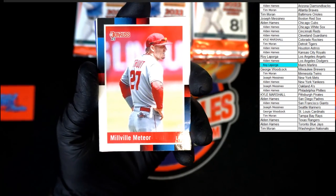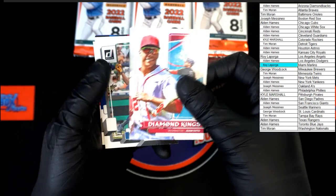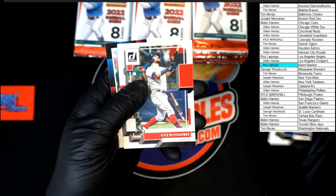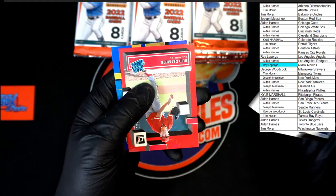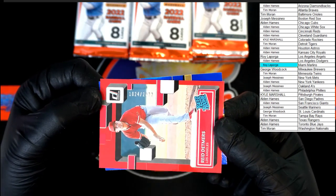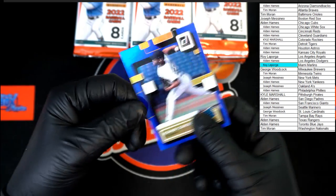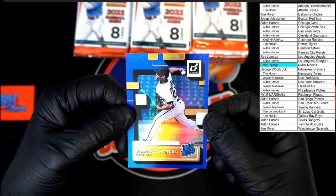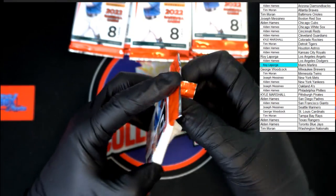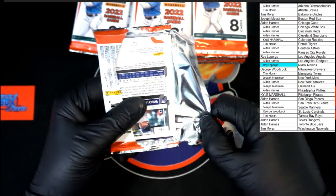Trout nickname — Millville Meteor. O'Neill Cruz rated rookie, Juan Soto Diamond King, Candelario, Schwarber, Belt, Detmers red, 1024 of 2022. And Roncy Contreras rated rookie hollow blue. That one wasn't a 1920s — that was a 1020s.